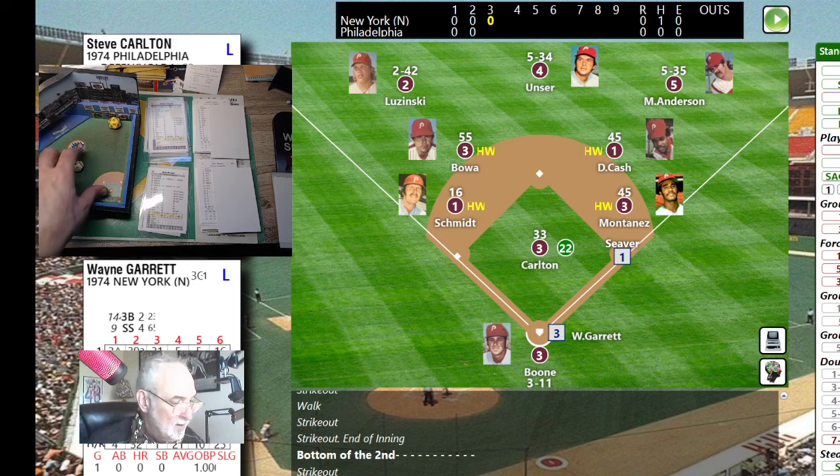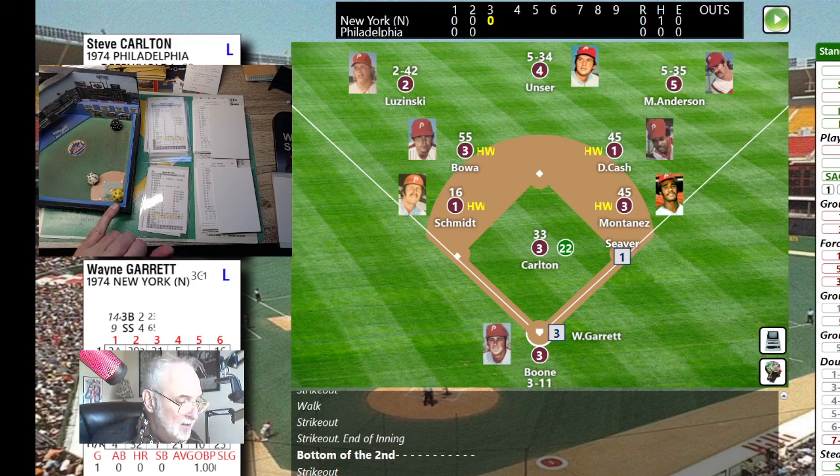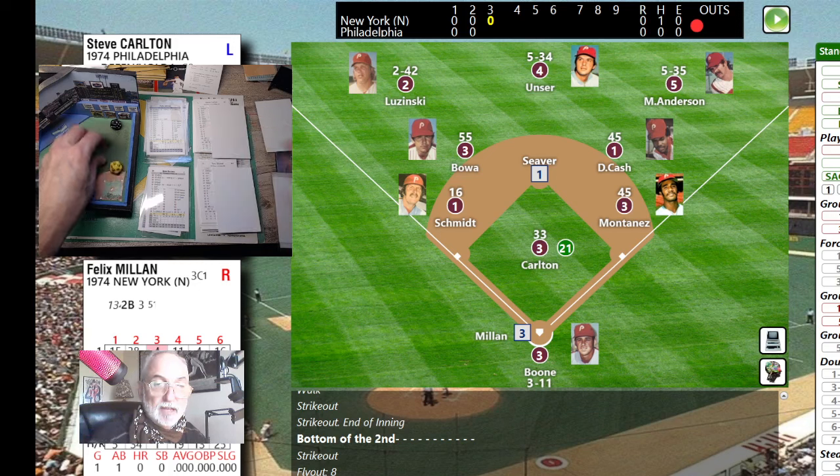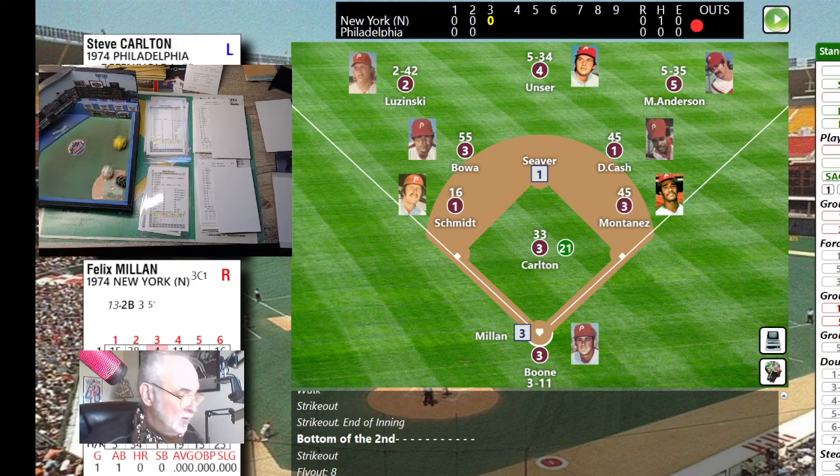Wayne Garrett up, Siever on first. Pitch is a 24 — that's a hit-by-pitch number, but minus one on Carlton makes it a one, and we roll the three. It's going to be a ground ball — he's a lefty, so that's a ground ball to the first baseman. Montanez scoops it up and Siever moves to second base on a slow ground ball to the first baseman.